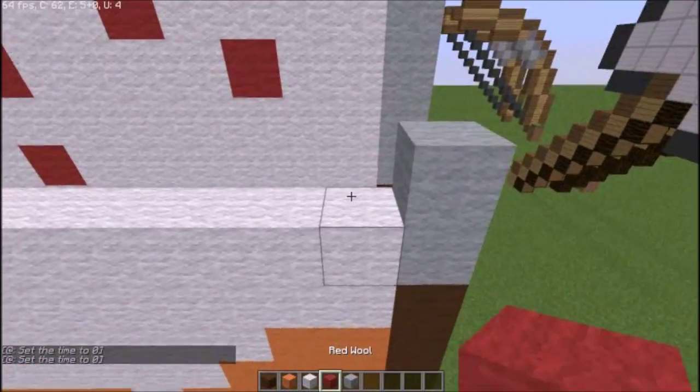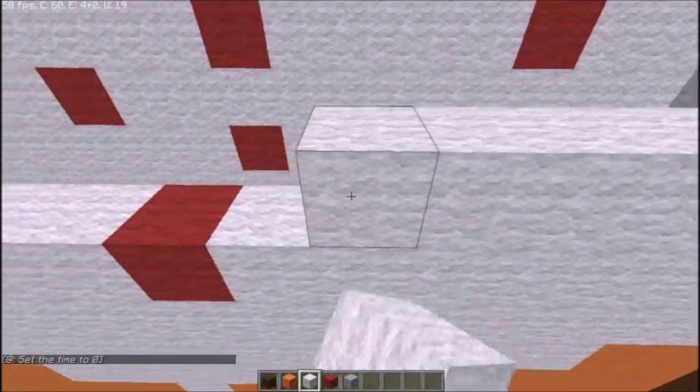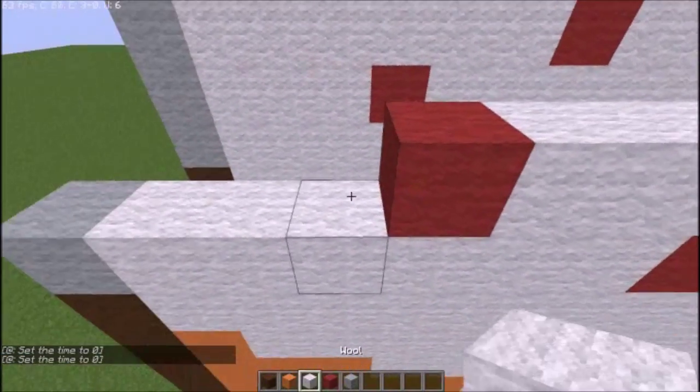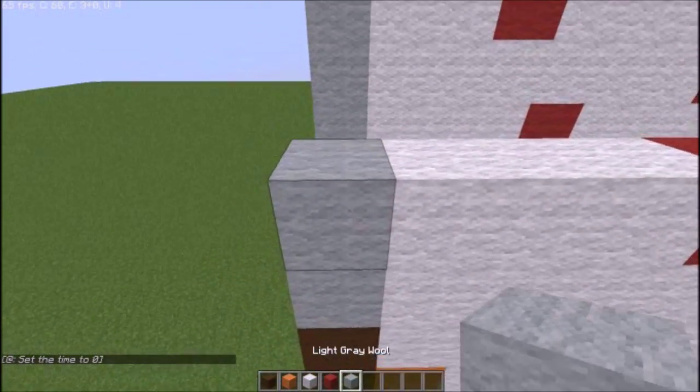Next layer: light grey, white across ten and then red wool, and then finish it off with white, light grey at the end.